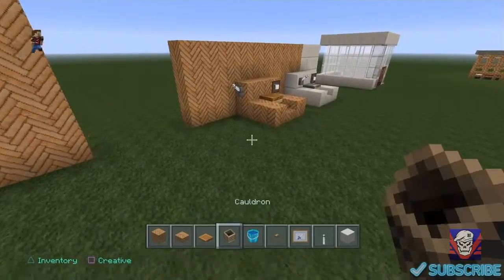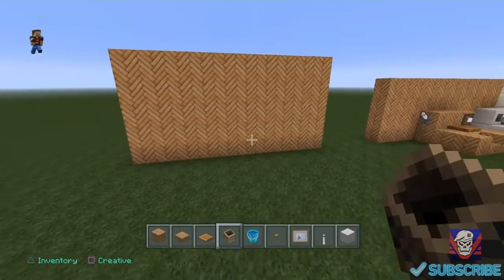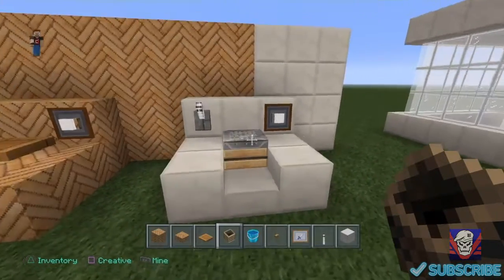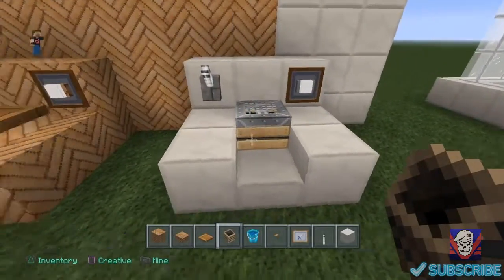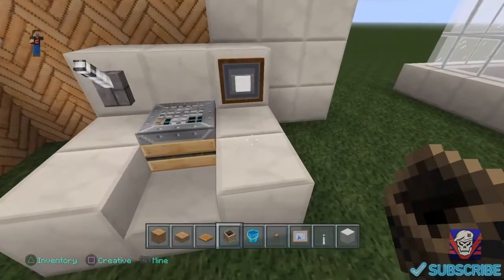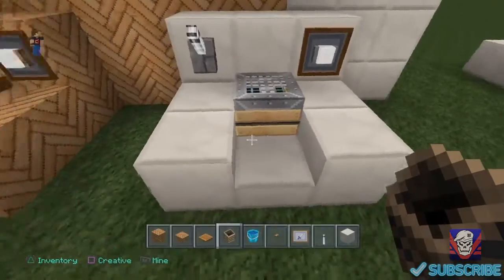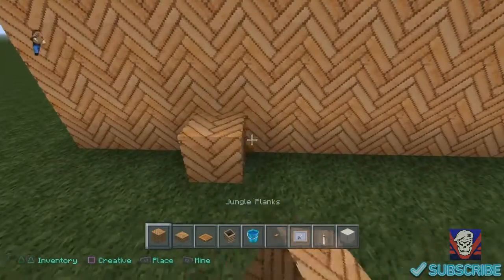You can use any kind of planks, but I think it looks better with a cauldron. The first build I tried used quartz, which is white, and it just doesn't look all that good. I'm not going to show you how to build that build — it's just the same as this one but using smooth quartz blocks, a smooth quartz slab, and an iron trapdoor with a lever. But I'm going to show you how to build this one.